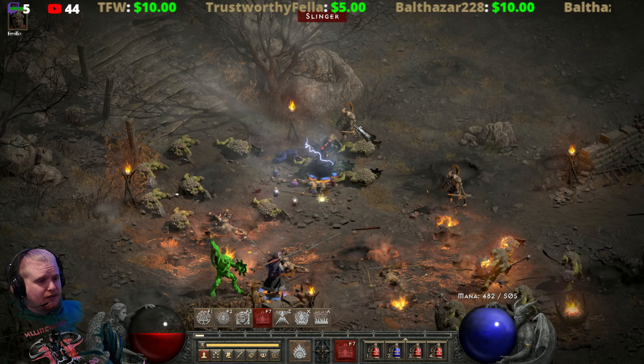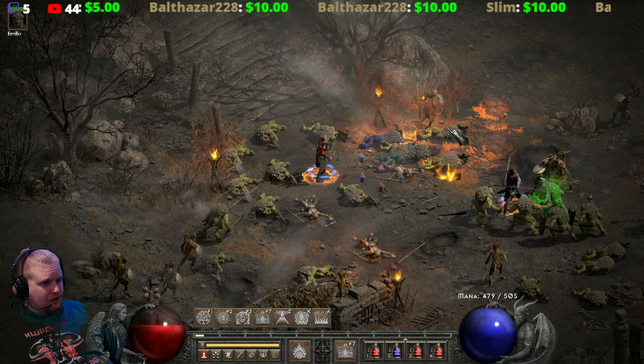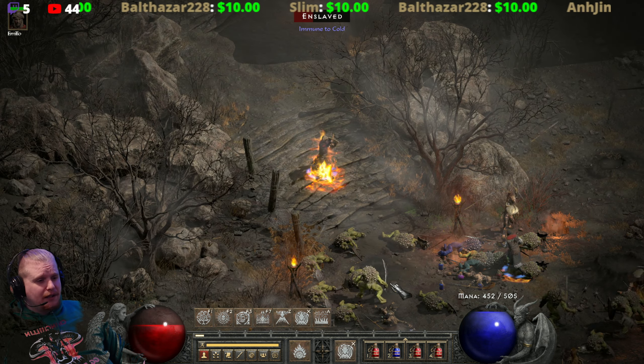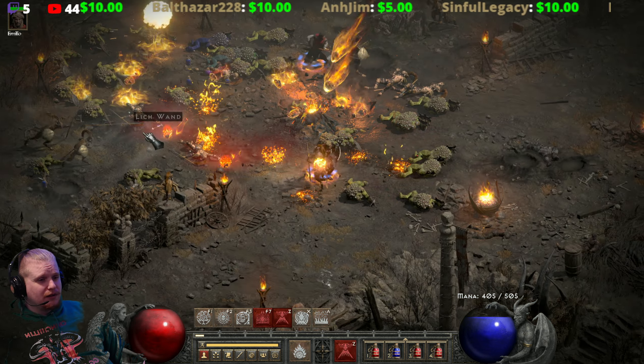The only downside is when you have a monster that stands still — if they happen to be in just the right spot, the fissure won't touch them. Once you get high enough and start adding in Volcano, things just get absolutely ridiculous from there.